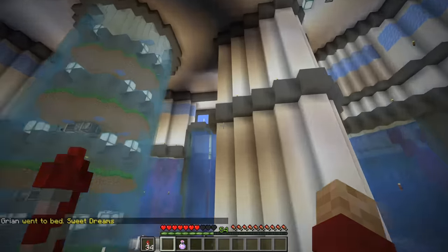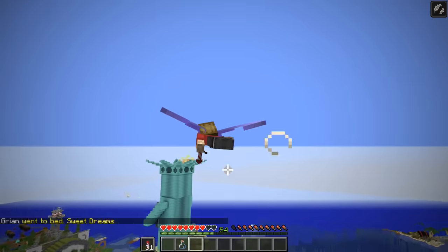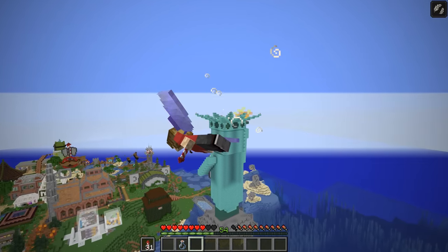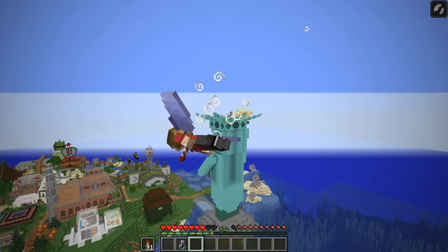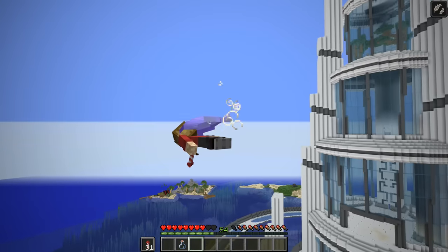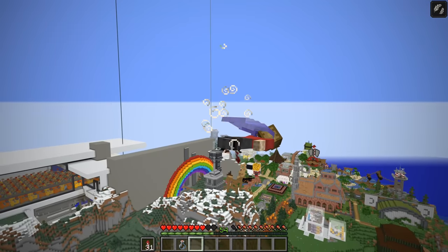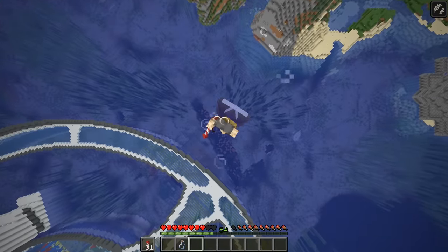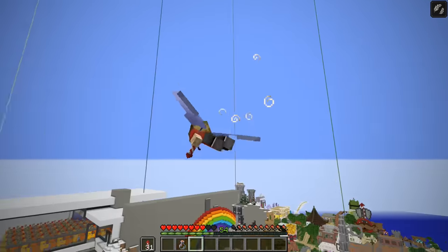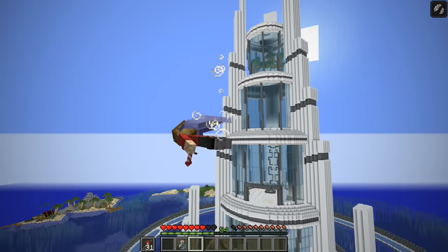I need to show you guys something I discovered when I was messing around the other day. If you drink a potion of slow falling while you're flying, you pretty much just fly really slowly. But if you get it just right, you basically stop — like, I'm frozen in midair. It looks like the game has completely frozen. I didn't even mean to do it like this, this is an accident. If I look down I do start falling, but it's quite hard to do. You have to twist yourself around at just the right angle to stop yourself completely like that, and then you just fall very, very slowly.